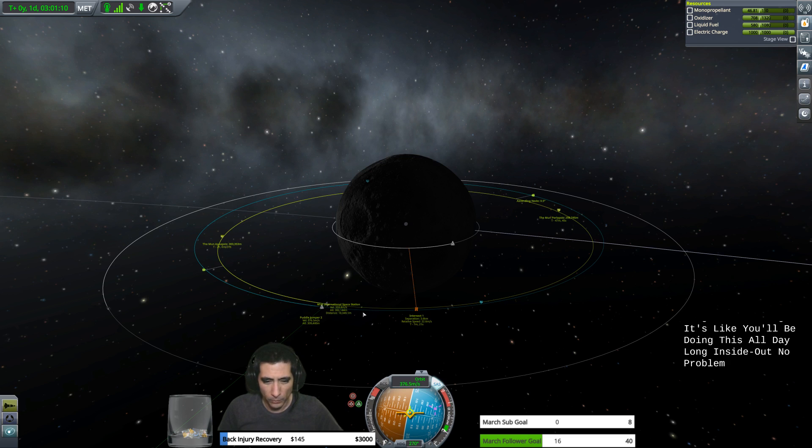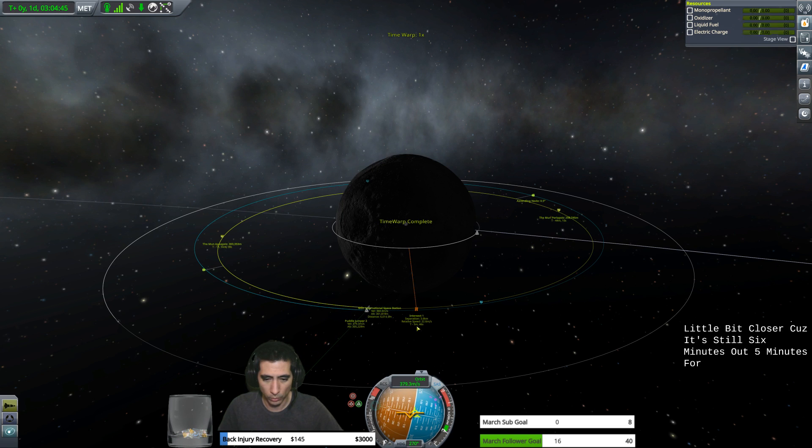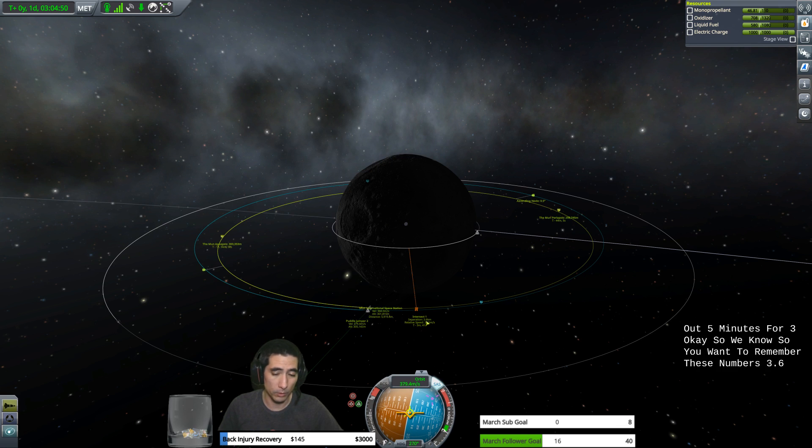Let's time warp around to the other side so you can see the docking procedure. Even though the separation is 3.6 kilometers — once you get practice and learn how to do this — that's nothing. Let's turn off RCS. 3.6 kilometers, you'll be doing this all day long, no problem. I forgot to adjust inclination — oh well, that's fine. Remember these numbers: 3.6 kilometers closest approach and 22.6 meters per second relative speed delta V.